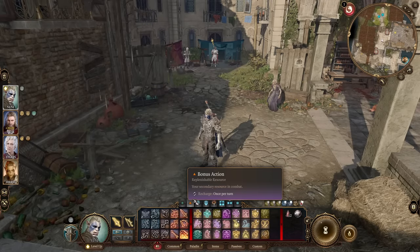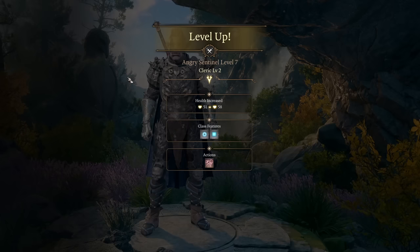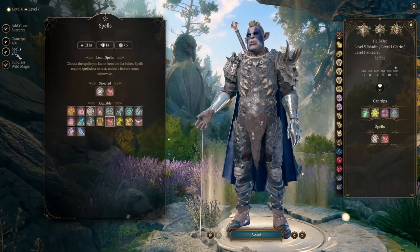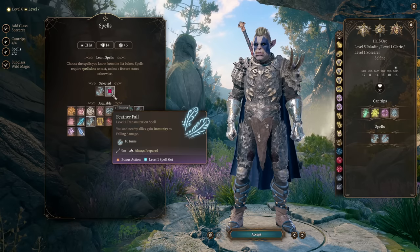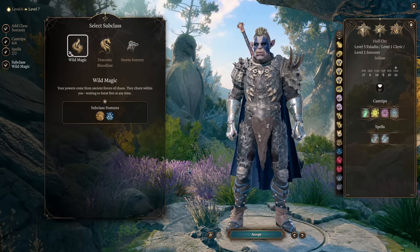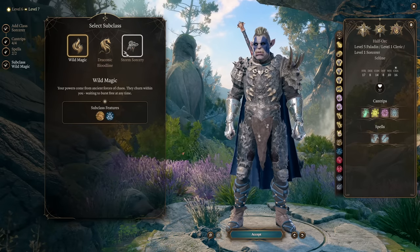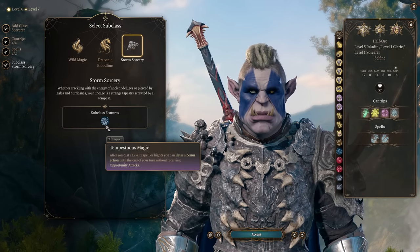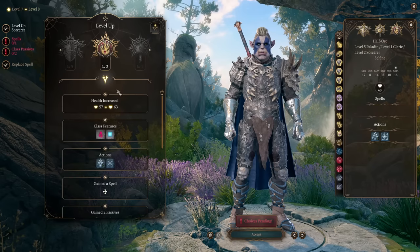With this build from level 6, you can already do three attacks in one turn, and all of these attacks can be Divine Smites doing insane damage. We finish the build with Sorcerer. From Sorcerer, all we need isn't spells or cantrips - we can use ritual spells like Feather Fall for exploration without using spell slots outside of combat. For Sorcerer subclass it doesn't matter too much - you can use Wild Magic for fun since it will sometimes proc wild effects from your spells, or Storm Sorcerer so you can fly as a bonus action after casting a spell.